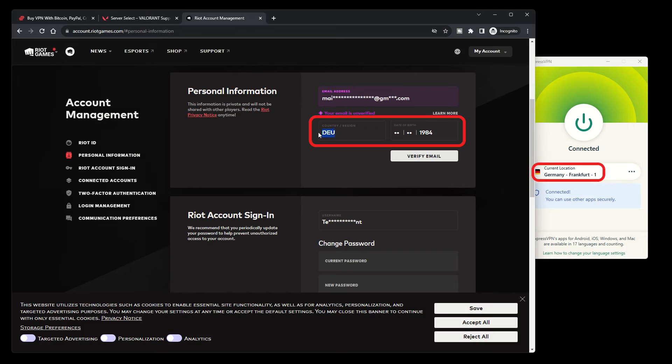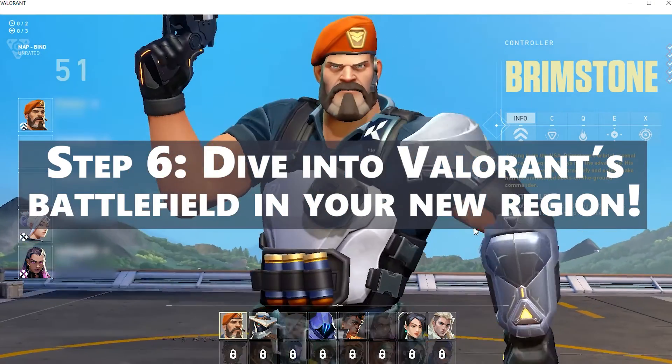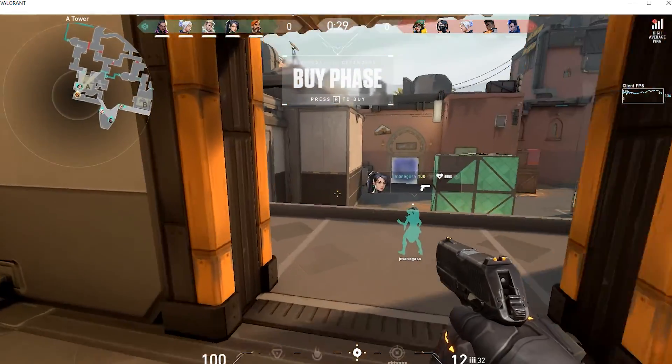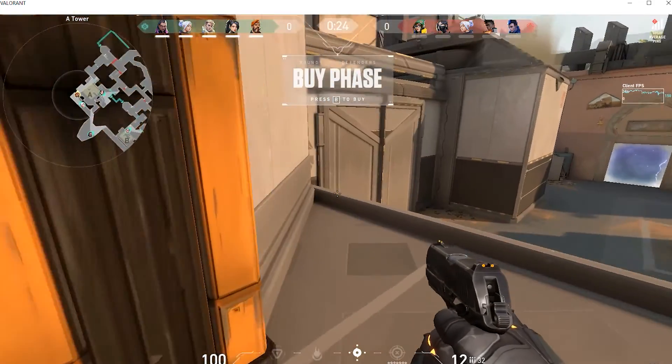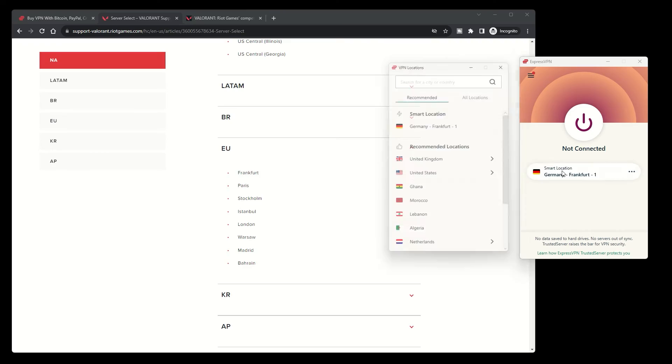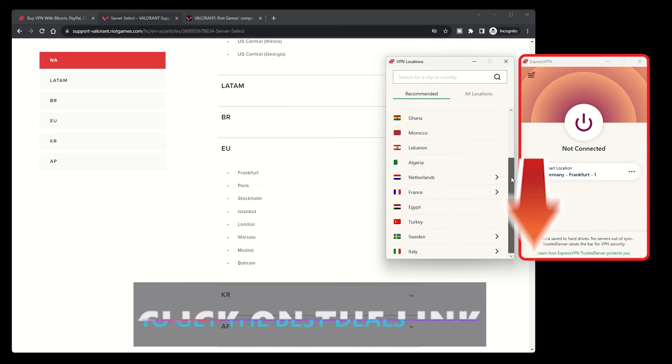If the country matches your VPN server, you hit a home run. Step 6: Dive into Valorant's battlefield in your new region. Just ensure your VPN is connected to your chosen server every time you log in. Not only have you unlocked Valorant's global arena, but you've also gained an extra layer of online security, all thanks to your VPN shield.